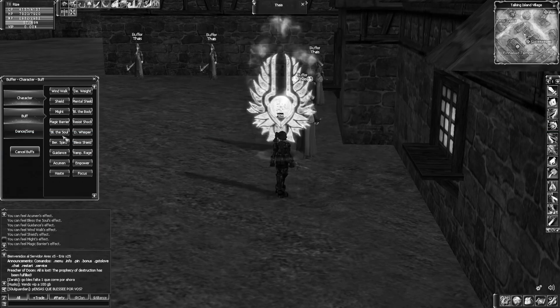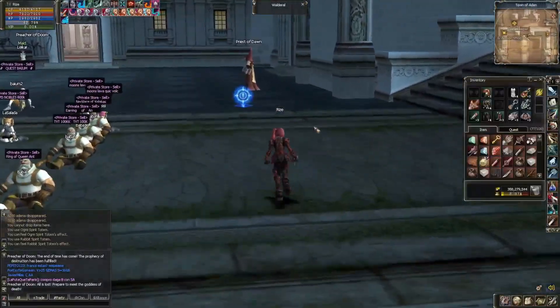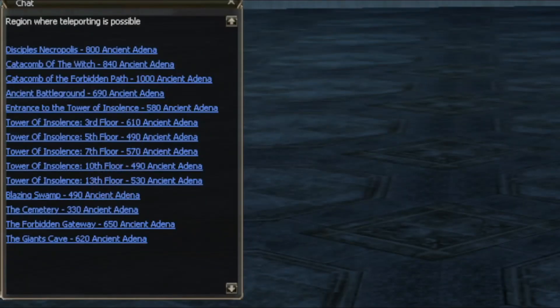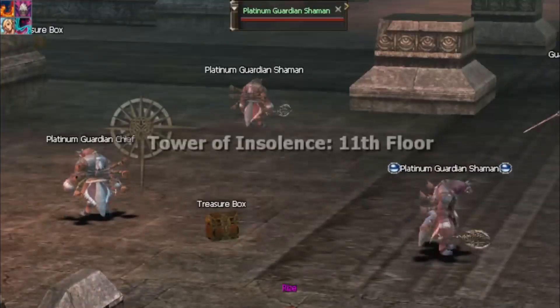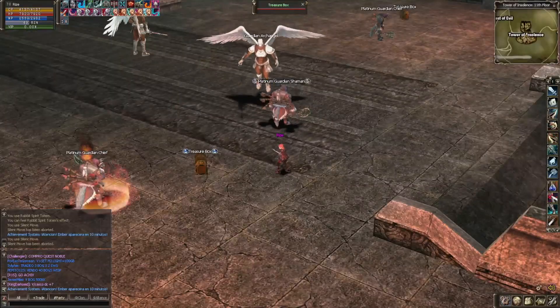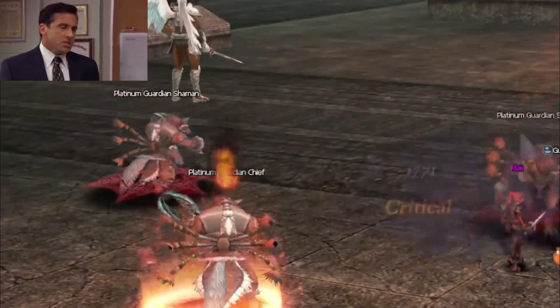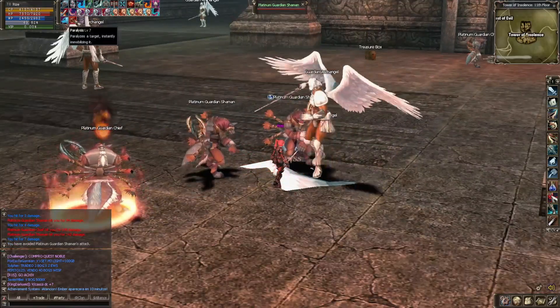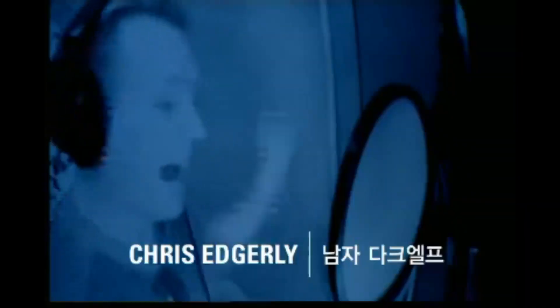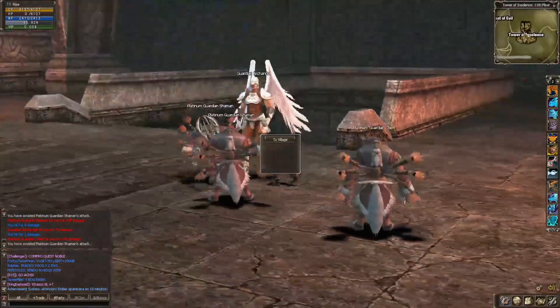Toda esta explicación es para que sepas qué carajo hay que hacer. Lo importante es que tenés que ir a Torof Insolense, al piso que te parezca mejor, pero te aclaro que en el piso 11 te vas a encontrar con este bicho de mierda, el platinum guardián shaman — el hijo de remil puta te tira a ancho. Así que yo me cago en este piso y la madre que lo parió al creador de este juego. Menos mal que no dropeé nada, si no se recontra repodría todo.